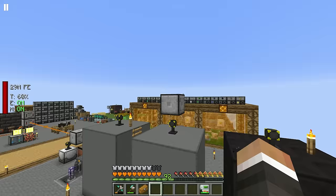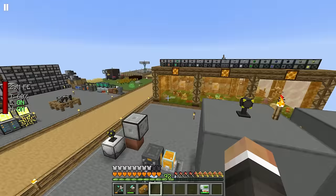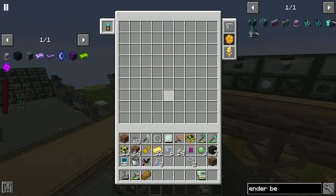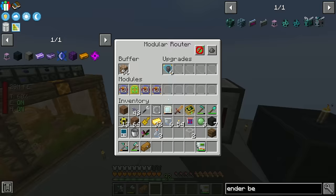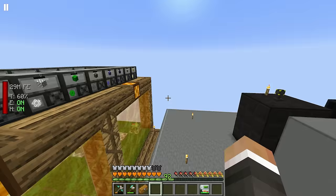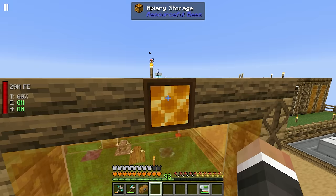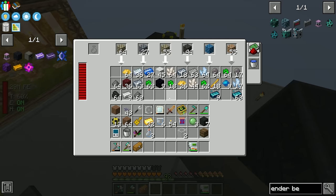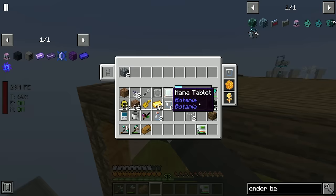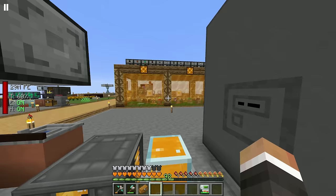We have a new issue: we're not able to process our honeycomb blocks anywhere near fast enough. I've added two more puller mark 2 modules pulling from both apiary storages. All three are still sending to the draw controller — the draw controller isn't strictly necessary anymore since everything produces honeycomb blocks now, but the system is working fine. One puller pulls from the draw controller and two more pull from the apiary storages, but things are now backlogging.